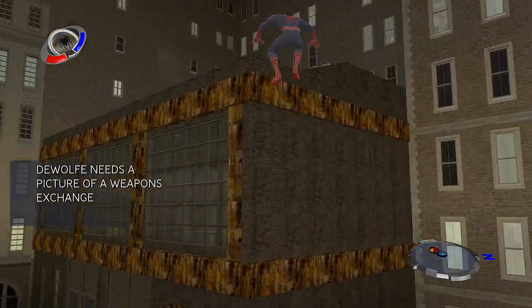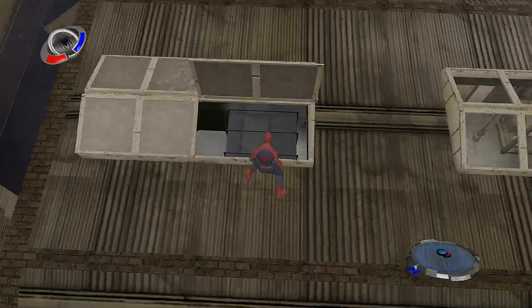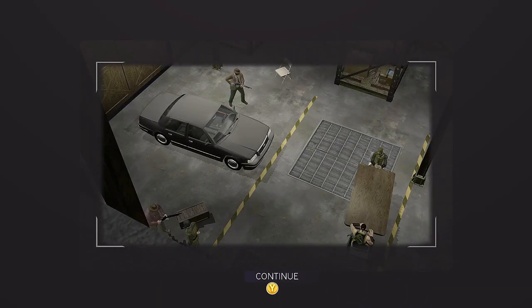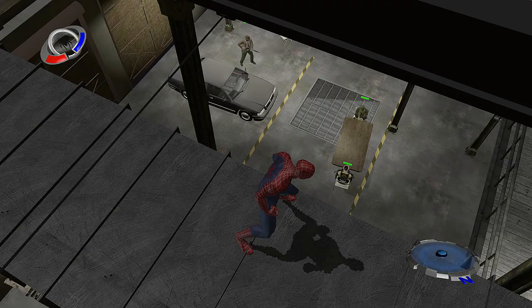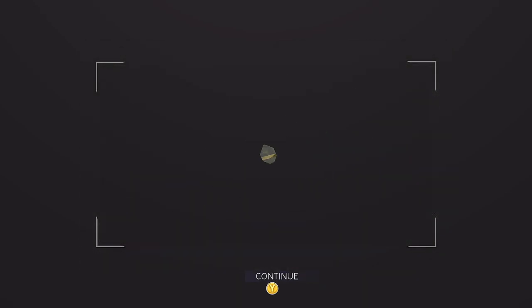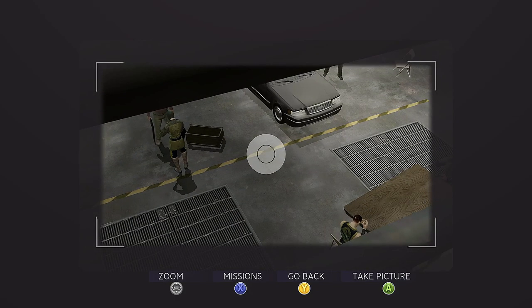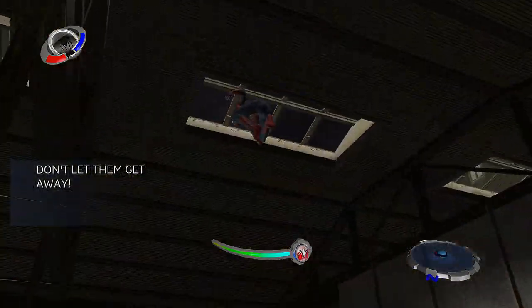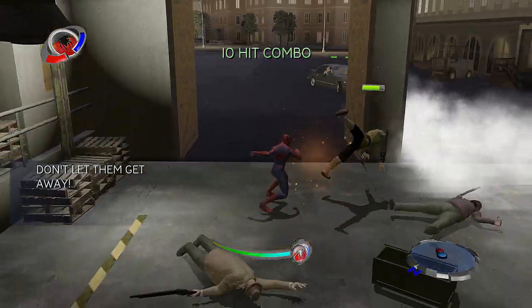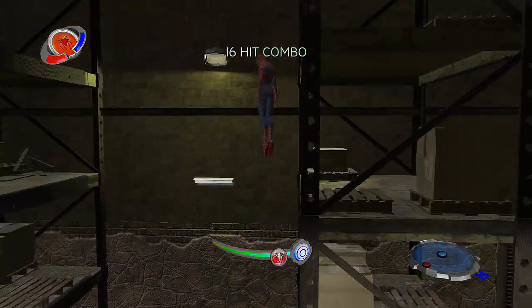I better look for another way in. The Wolf needs a picture of the weapons exchange, and there's an open vent we can use. We get the merchandise as agreed — I try to take the photo here but missed at first. A deal is struck between criminals: 'Remember who your friends are if anything goes down.' Got the necessary photo now.